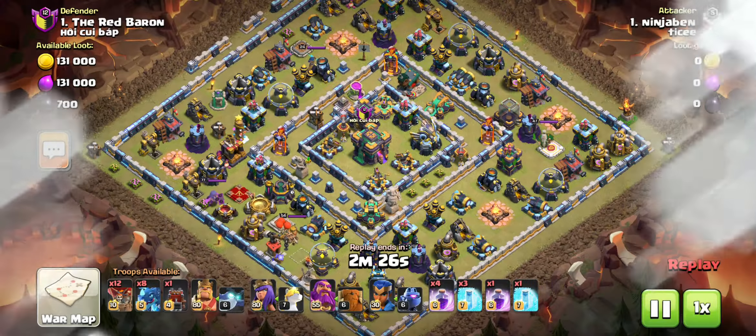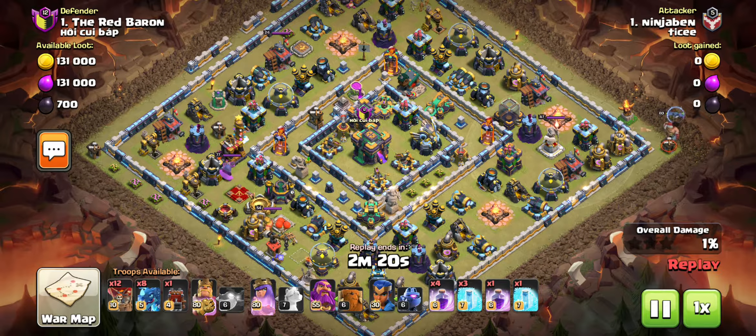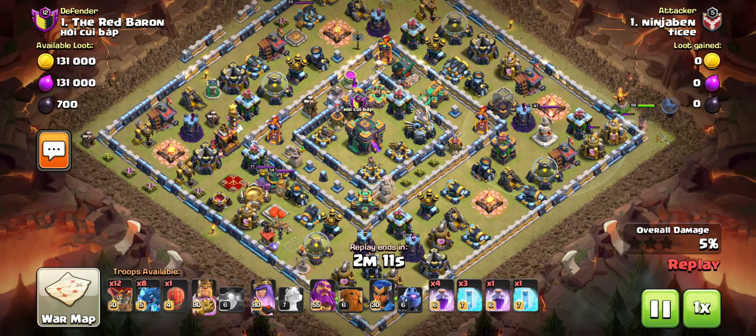Okay, so today we have a pro attacking another pro. What do you have to say about this attack? So the first thing he does is place down the king. I'm going to compare my attack between his attack and rate his attack.